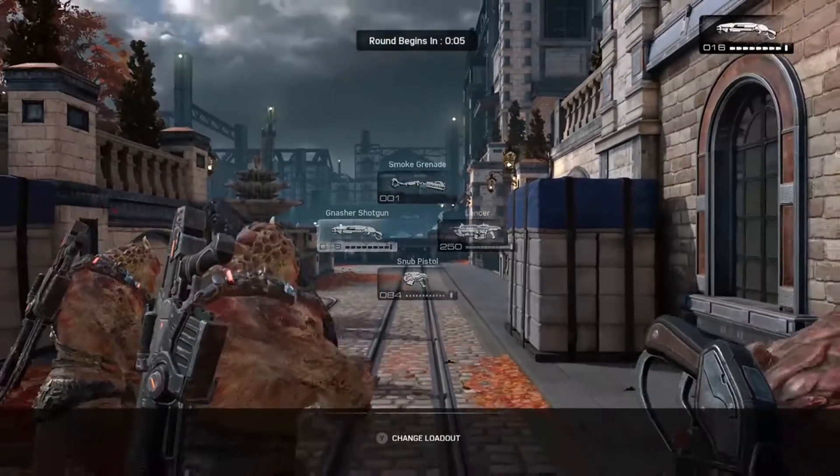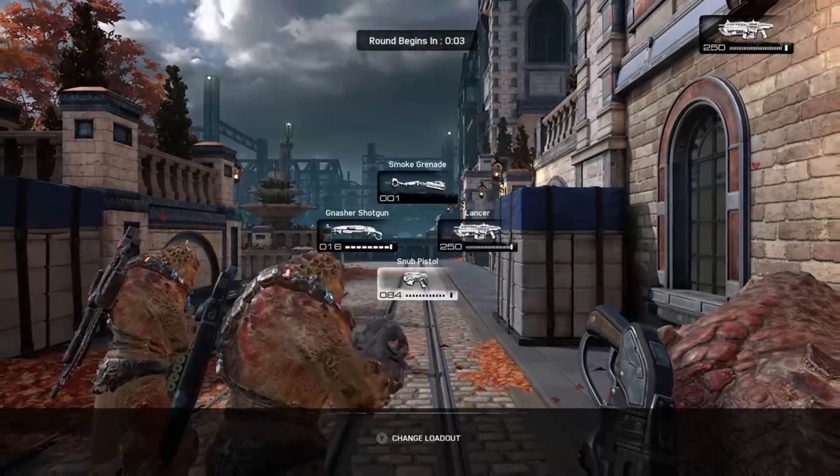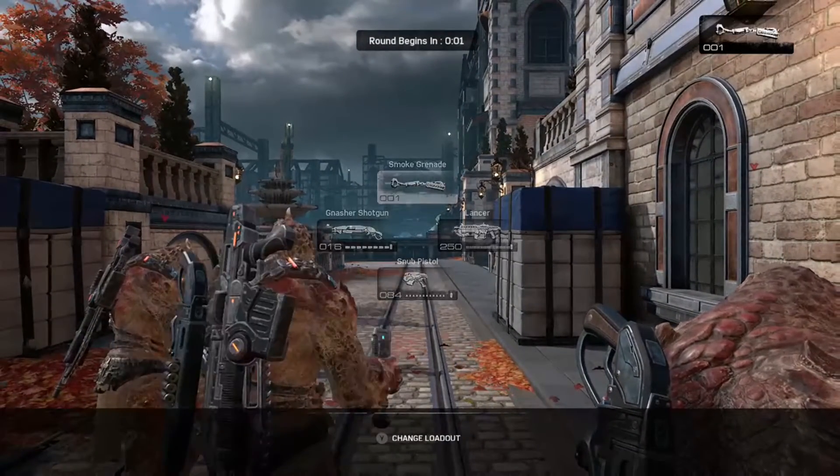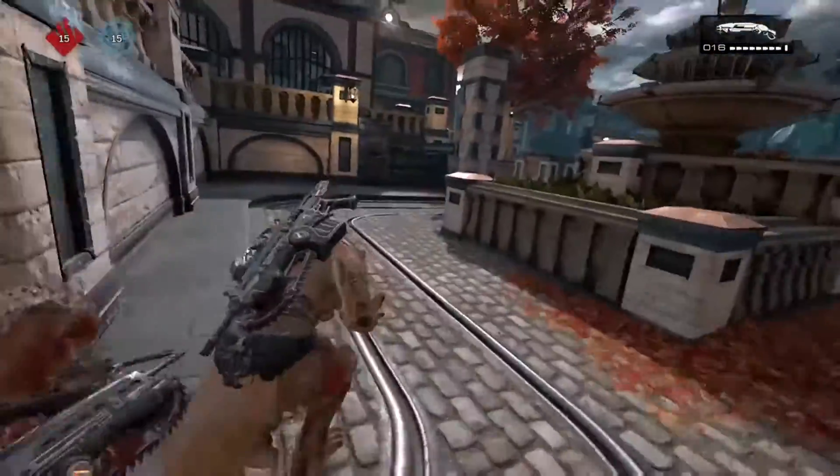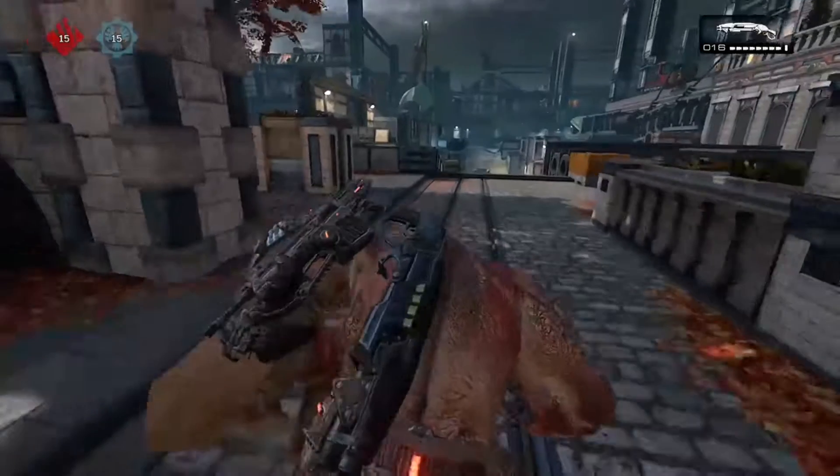When you first start a match in the Gears of War 4 beta, they changed it so you have the option to change your weapon before you actually begin, rather than having to struggle to change your weapon as you're running — just to make things a little bit more fast-paced.